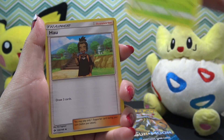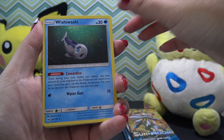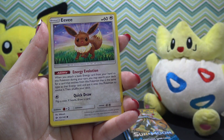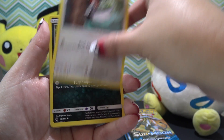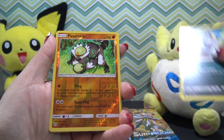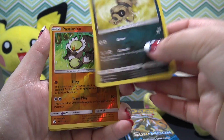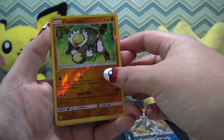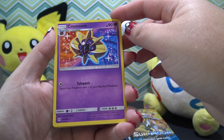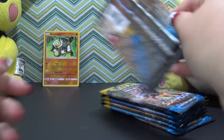First up: Dartrix, a Trainer card, Wishiwashi, Psyduck, Eevee, Picky Peck — ooh, Alolan Meowth. That is some really good artwork. We got our first reverse holo — Sandile fell. This is Passimian, I'm going to put that in the back. Cosmoem and an Energy card onto pack number two.